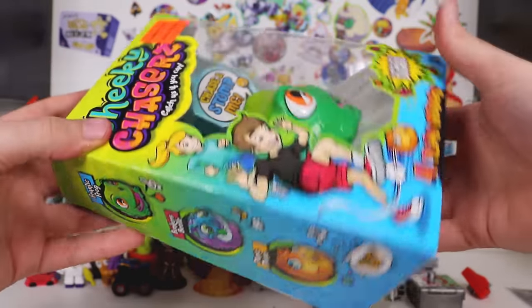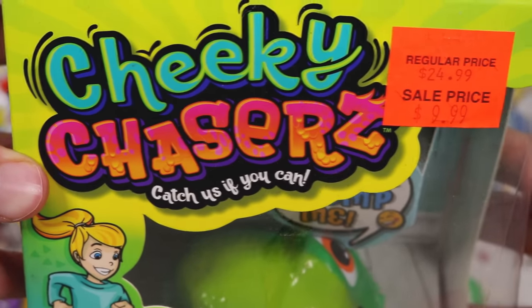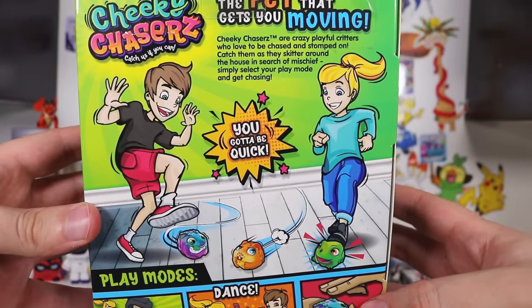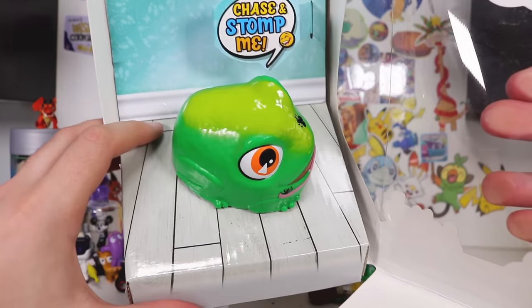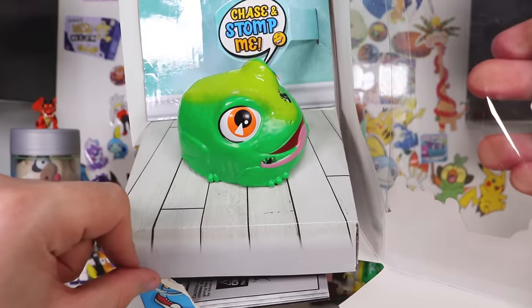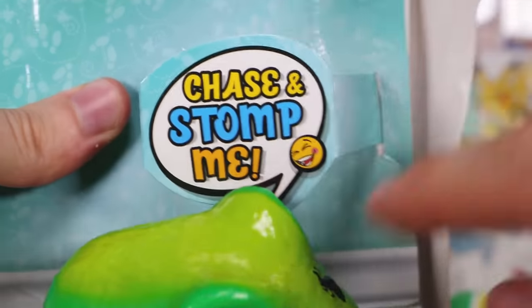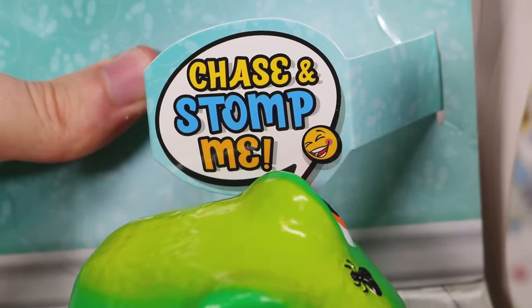Next we've got another big one — if I swear to god I'm not setting this off if I have to unscrew anything. We've got Cheeky Chases. You try to stomp on its head and crush its brain and you let it loose on the ground. I do like the set inside the box with the actual wallpaper and the floorboards. Also, I don't think it's cruel because I think this frog — I think this is kind of like his fetish. He really wants to be chased and stomped on.